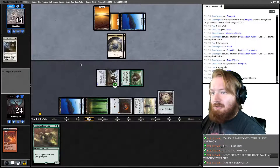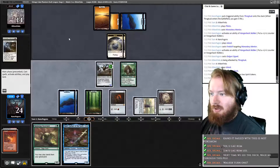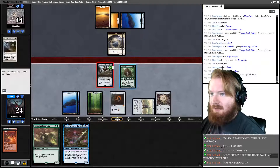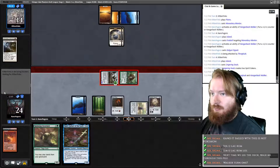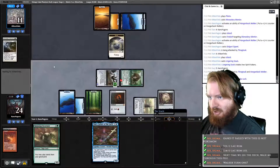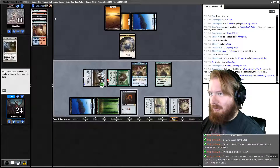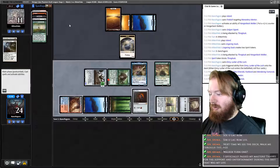Opponent Lingering Souls. We untap, draw Emery — Lurker of the Lock — which can be very good for us here, defending. So we go to combat, attack for eight. Probably he's got a chump. Take three, play Emery, go mill. Mill Mox Emerald, Fastbond, some lands. Play Ramanop, play Wandering Fumarol, pass the turn. Are you officially passed your Masters? Dude, nice — congratulations!